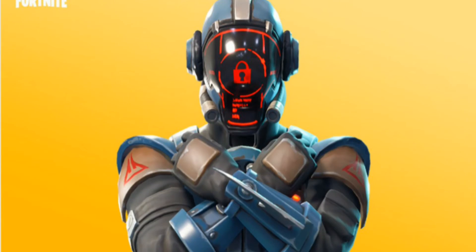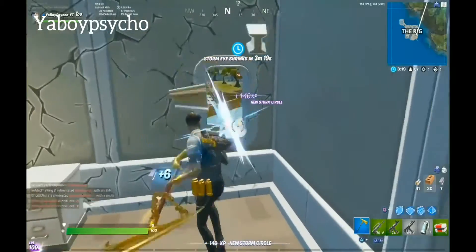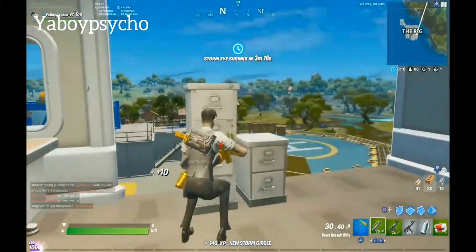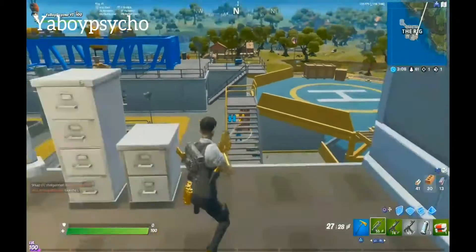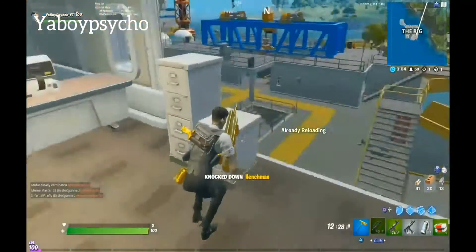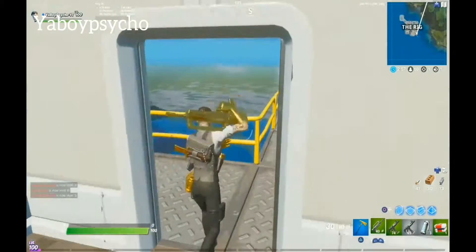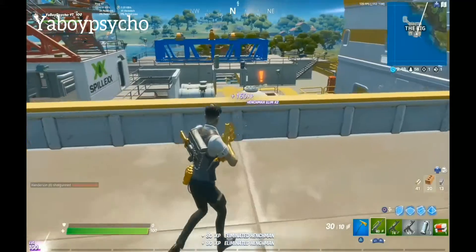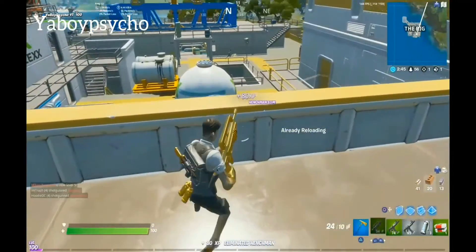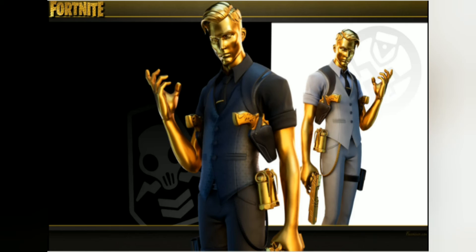For the number one position, give it up ladies and gentlemen — it goes to Midas. Midas is easily the tier 100 maximum for me. This skin has the golden touch, which means whatever gun, grenade, or item you touch turns golden. This skin is incredible. The reason it ranks above the Black Knight is because it has so many selectable styles — in Chapter 2 Season 2, you could choose to be Shadow or Ghost, giving you a slick black outfit if you chose Shadow, or a white outfit if you chose Ghost. Both styles are incredible. Make sure to like and subscribe — bye!